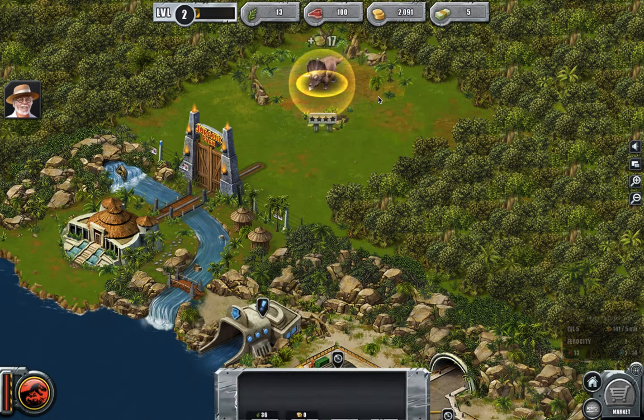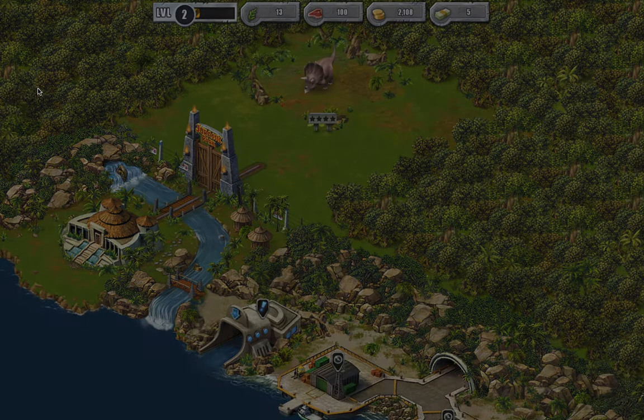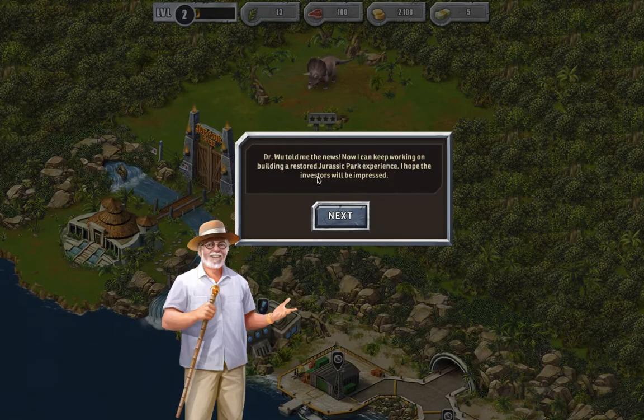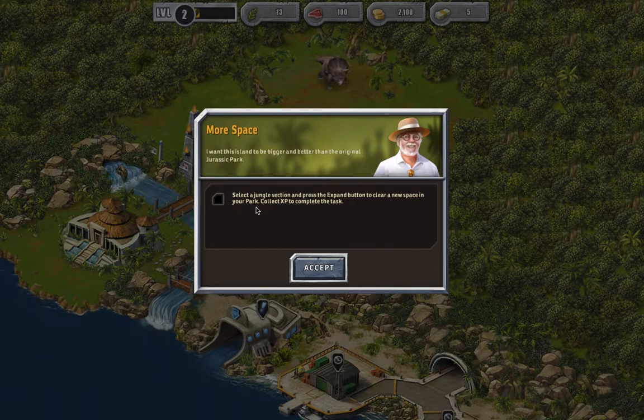Okay, so here we are in Dino Park. Let's check this mission. It says: jungle section - press the expand button to clear a new space in your park, collect XP to complete the task.